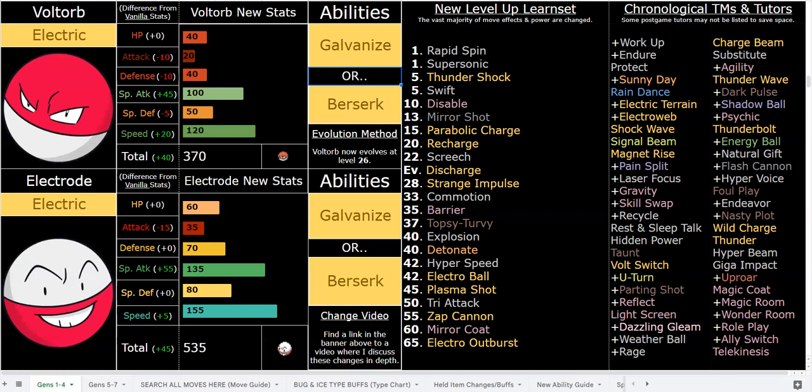Quickly finishing the Galvanized stuff: Tri-Attack is 127 base power overall with Galvanize. I think both abilities are very fitting — Electrode gets angry, he explodes, Berserk is pretty cool. He's actually one of the fastest Berserk Pokemon; most other Berserk users are slower tankier guys who use healing moves to rack up boosts, but Electrode can switch in on a move, get taken to roughly one-third HP, and get a Berserk boost for free. That will highly out-damage the Galvanize 1.2x boost — for example, plus-one Thunderbolt at 135 base power is stronger than Galvanized Tri-Attack. You also have reliable recovery via Recharge, which heals by one-third HP.